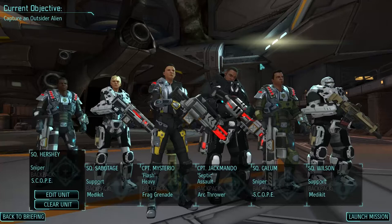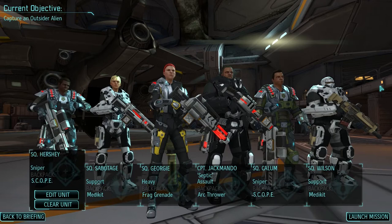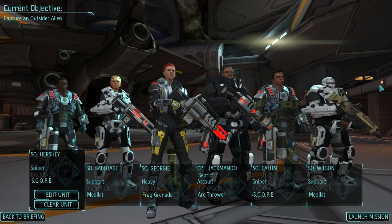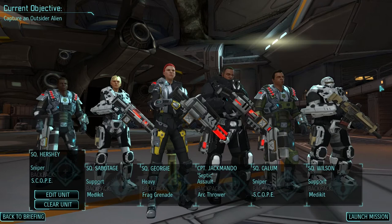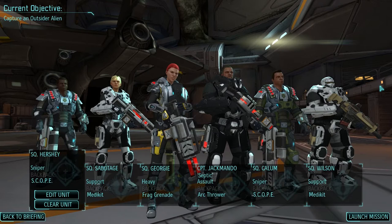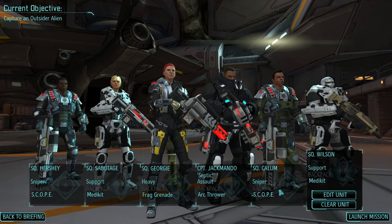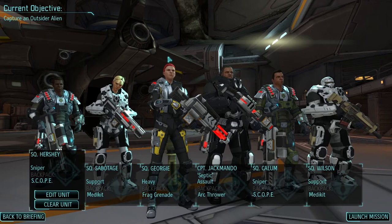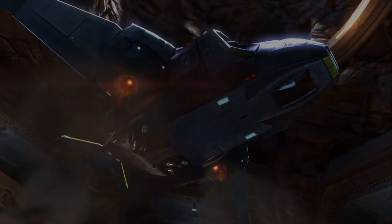Let's get our new squad ready. I decided rather than bringing both captains into combat, it's best to provide more experience for some of the other troops. I replaced Captain Mysterio with Squaddie Georgie, who's another heavy. For now I'm not going to bring a rookie. We've got the two snipers — I really want them to get the experience to get squad sight. These guys are all squaddies. I need some of them to reach sergeant, because that's where they start to get the really useful abilities. Captain Jack Mando's in charge again with the arc thrower. Snipers have scopes, laser pistols, and skeleton suits. Our heavy has an extra frag grenade, plus we've got two sets of med kits.